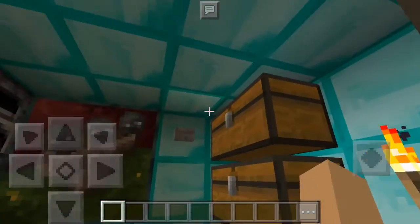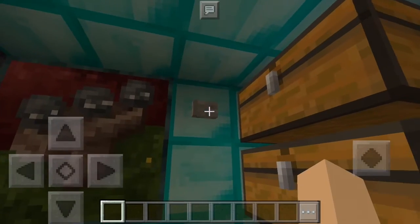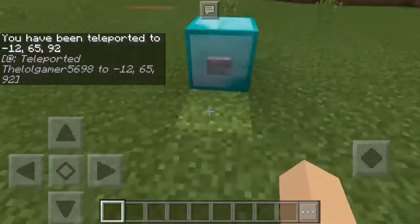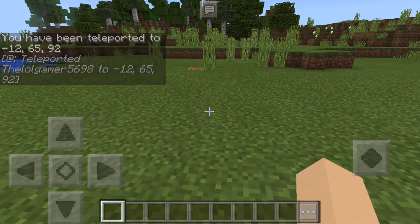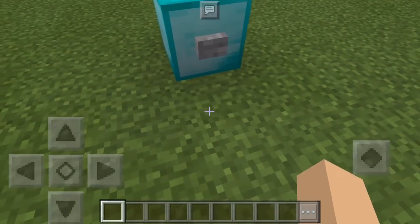There's a button right here. Once I press this button, it will teleport me back to where we were standing. Here we are, we're back. As you can see, it says we've been teleported.